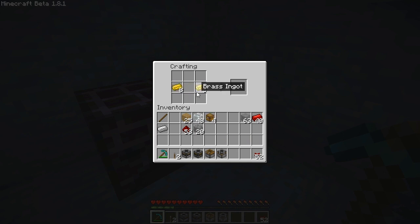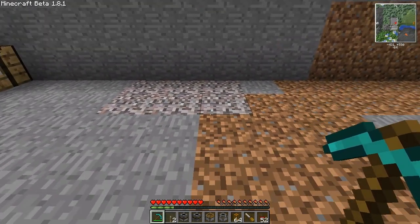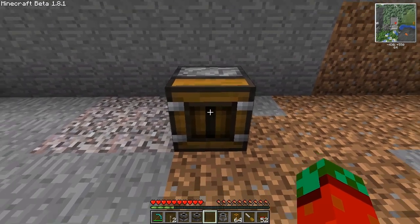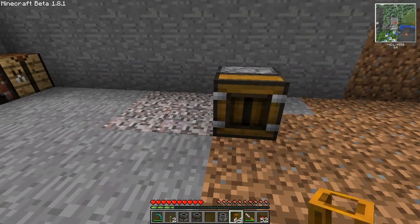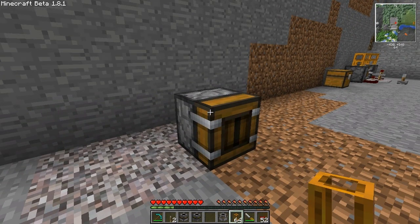Then there are the tubes. Two brass ingots and one glass block will give eight tubes. Another item we're going to use is the screwdriver — I didn't show it in the last video. It will allow you to reorient the blocks that you put down. When you place the blocks, they'll face you with their opening, but you can turn them in any direction you want with the screwdriver. It's very handy so you don't have to dig holes or place temporary blocks just to get it to face the way you want.